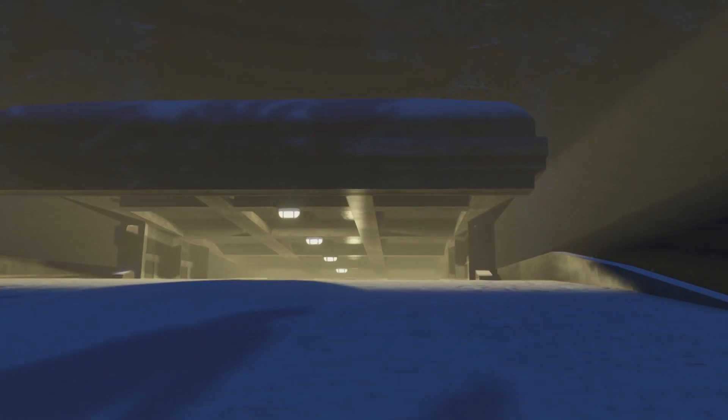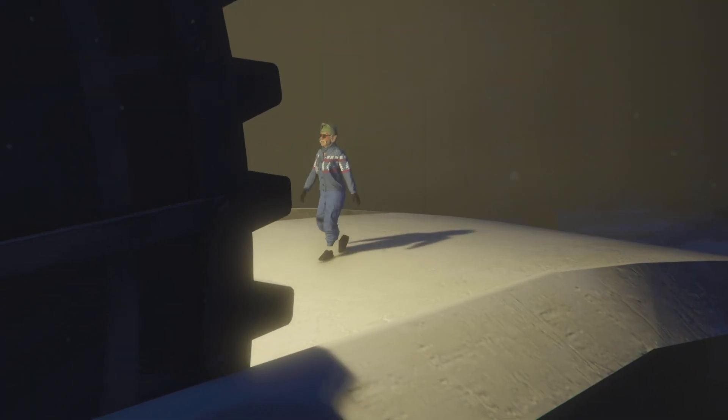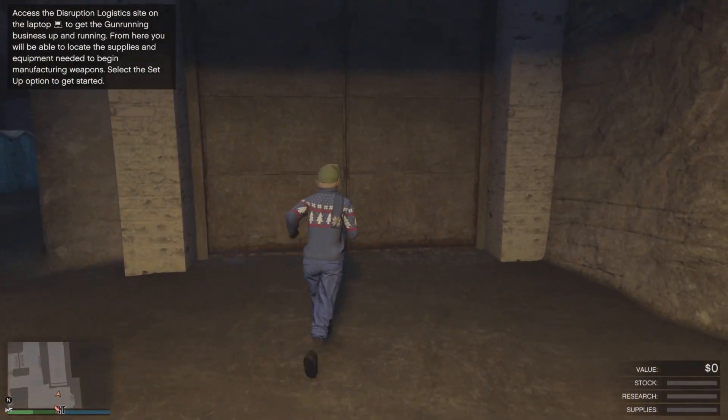Today I'm gonna show you how to do this still working easy car merge glitch with GTA 5 Online. The first thing you're gonna want to do is start up an invite-only session, make your way to your bunker, go inside, and once you spawn inside just walk out and leave it.